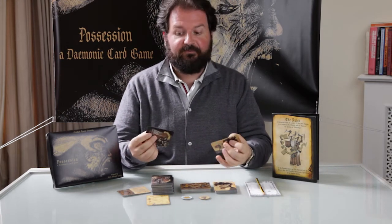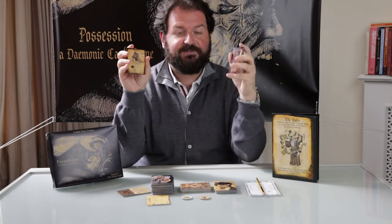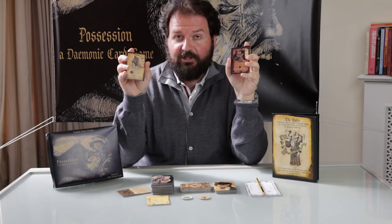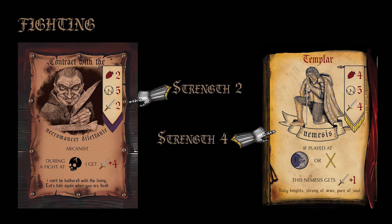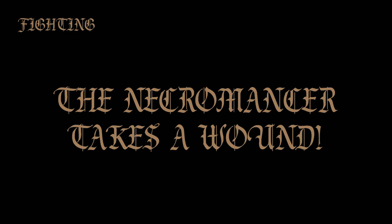Once you've played a nemesis against a victim, at the end of the turn you have to fight. Let's assume that one of my opponents has played the Templar against my Necromancer Dilettante. In order to see who wins the fight, we check the strength of one against the strength of the other. If the nemesis' strength is equal or higher, then the nemesis wins and deals one damage to the victim. Bear in mind that heroes, who are way more powerful nemesis than usual, deal two damages.